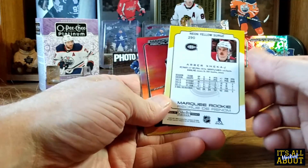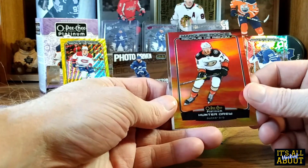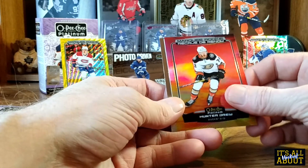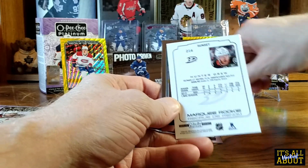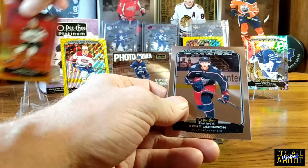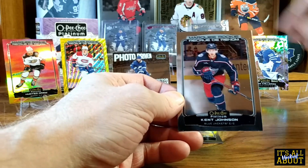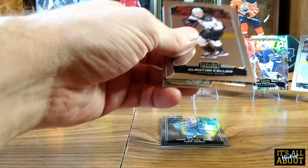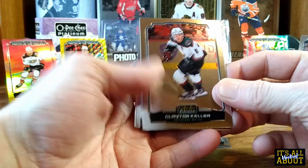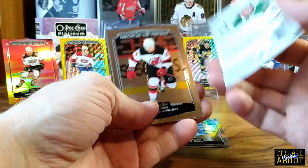Oh, there we go! A marquee rookie Arbor Jack neon yellow surge — that is an awesome card. Another marquee rookie, Hunter Drew, this one is a sunset parallel — nice! We're pulling some really nice rookie parallels. Oh, another marquee rookie Kent Johnson. I'll give him a look — okay, nice color on the base.